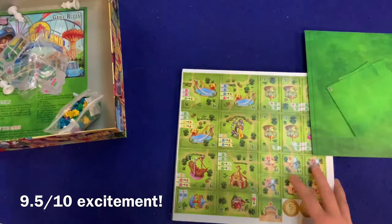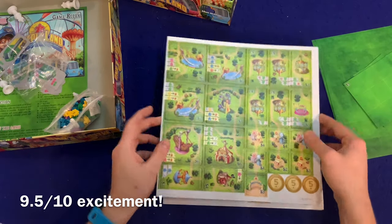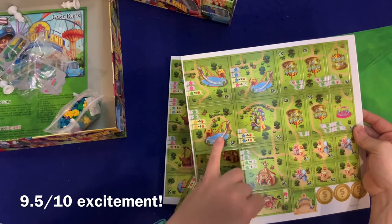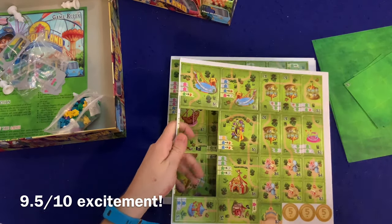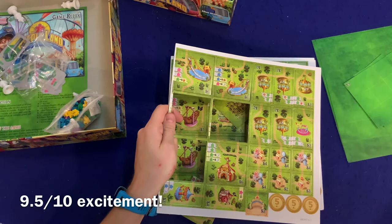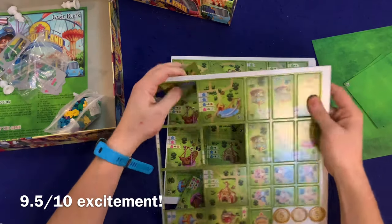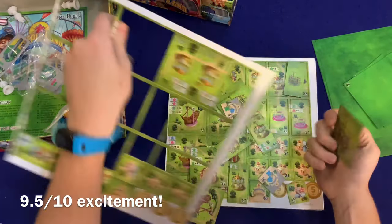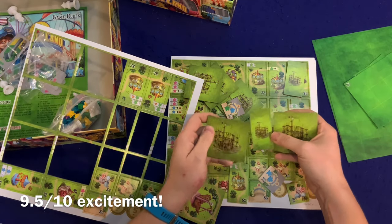Let's get to what is probably the star of the show — the amusement park attractions. Look at this! They just pop out so easily — just a little pretzel push and they fall right out. I can't even look at them, they're just falling out so easy. These are really nice cardboard cutouts. And that's really cool — it has a different back side too.